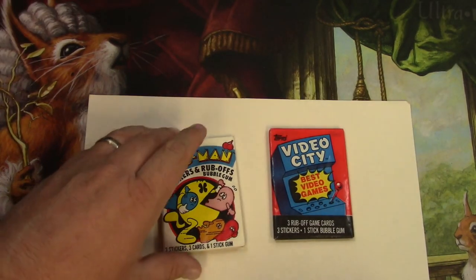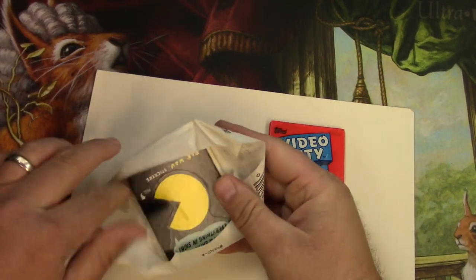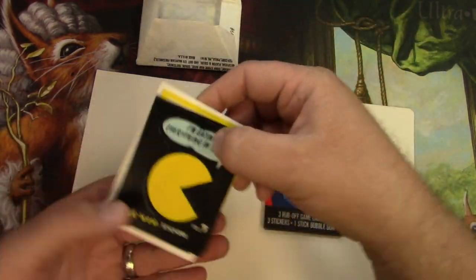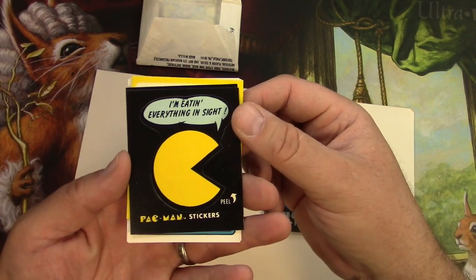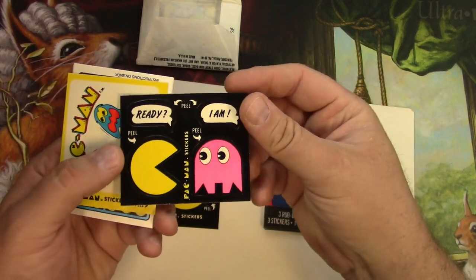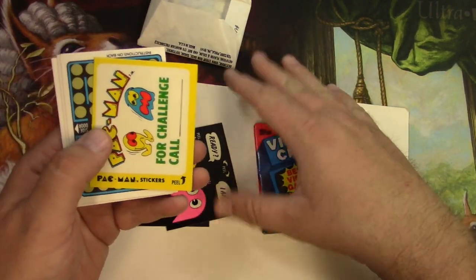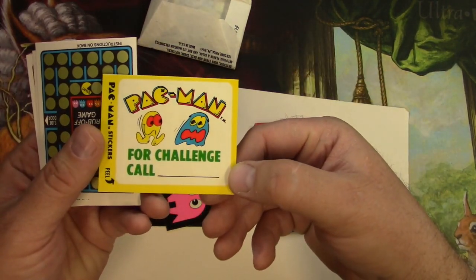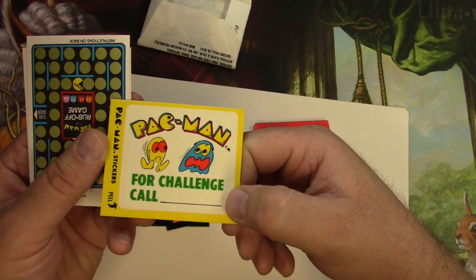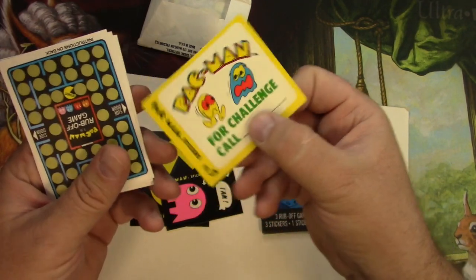Let's finish out these other ones — we've got a Pac-Man pack. I'm expecting the scratch-offs to not work but I do want to see the cards. There's a sticker — 'I'm eating everything in sight' — that's kind of cool. I like the Pinky sticker, that's not bad. And there's a Pac-Man challenge card — you'd slap this on the side of an arcade maybe and people would call you for a challenge to your high score. Not a bad deal. I like video games so check out my arcade channel while you're at it.